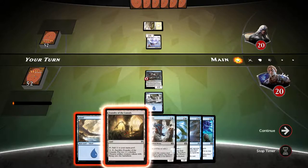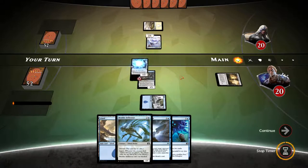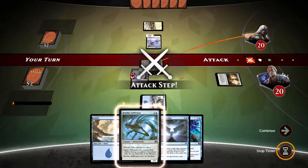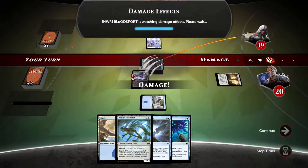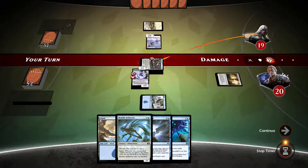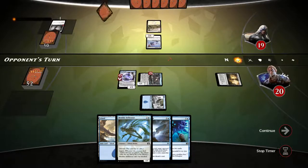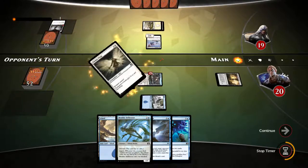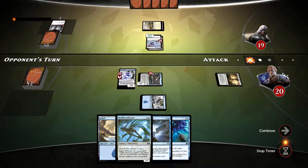Let's play Foundry of the Consuls, Mist Intruder. Let's swing, see what the opponent does. He takes it — our card gets exiled. That might shed some light on what he's playing. An Enhancement deck. I think it's Mono White Enhancement. Our deck isn't as great against Mono White Enhancement, so we're in big trouble.